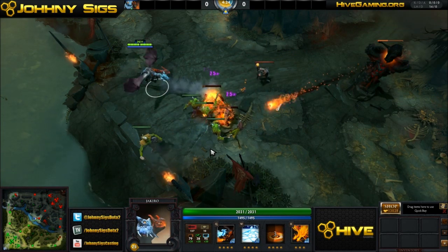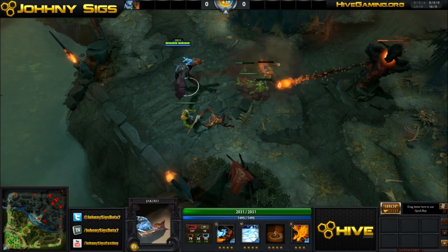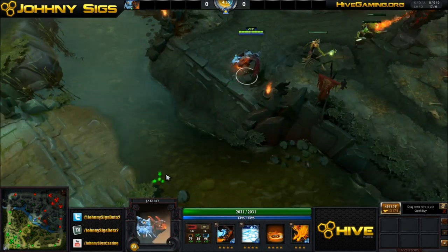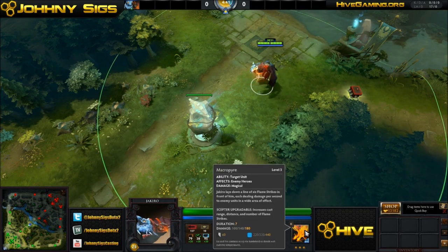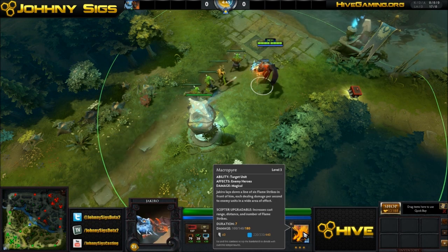Jakiro is a very good pusher — he can gank, but I'd say he is more of a pushing hero. This stems to his ultimate, which is great for clearing creep waves, great for defending towers, and really cool for just doing damage to heroes. But it's not really that good of a skill; it doesn't do a ton of damage.